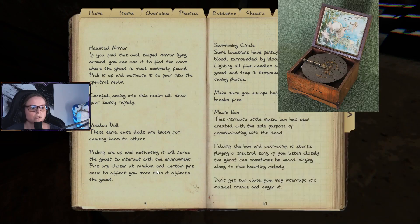There is a music box created with the sole purpose of communicating with the dead. Holding the box and activating it starts playing a spectral song. If you listen closely, the ghost can sometimes be heard singing along with the haunted melody. Don't get too close — you may interrupt its musical trance and anger it.